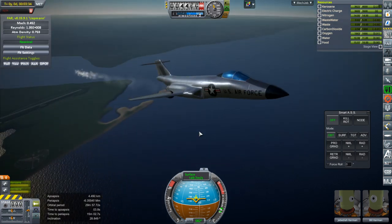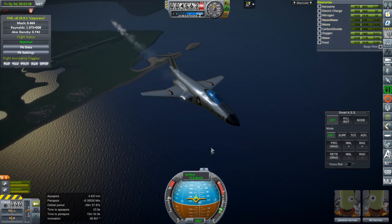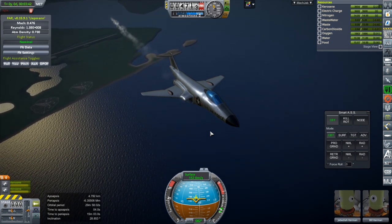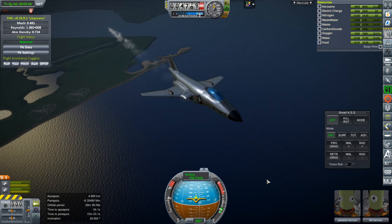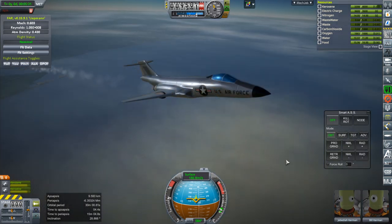Seems like there's the shadowy side and there's the nice side. I used to have a model of the Voodoo — it's a nice plane. I had it in the light gray though; I think that is the navy version. Okay, let's level out at 10 kilometers.